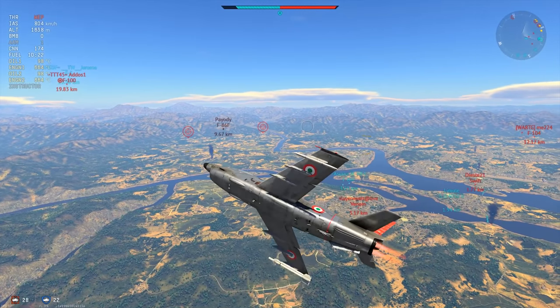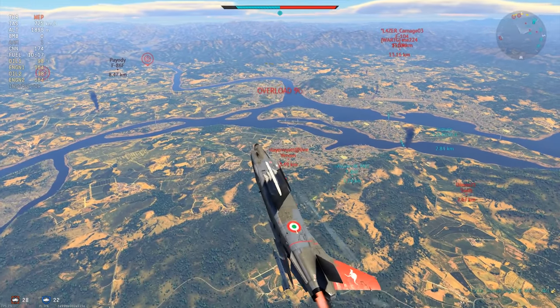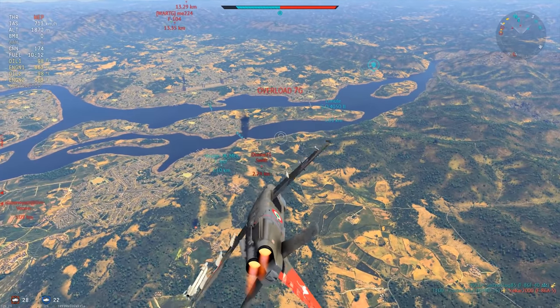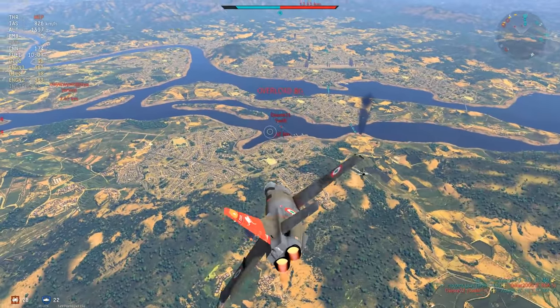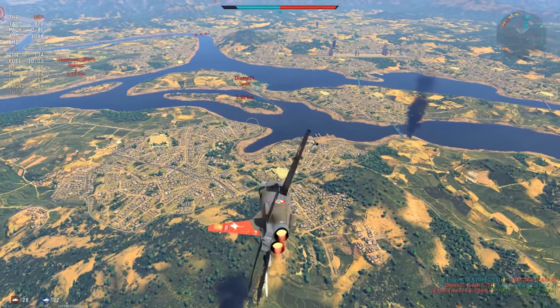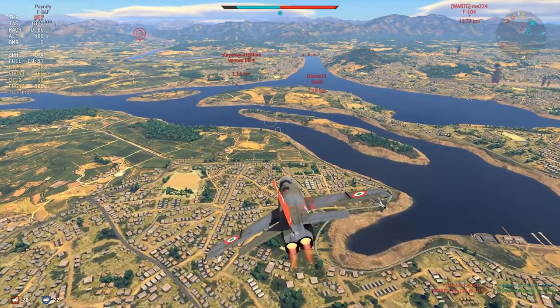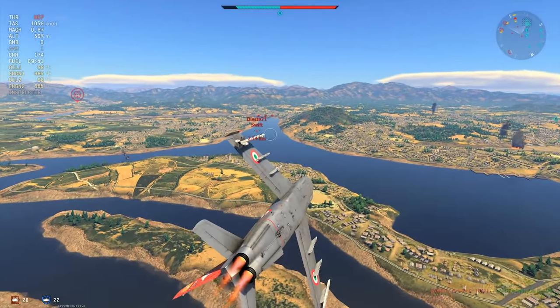We're going to pull back around, making sure that F-86 isn't on our rear. A Swift is looking like it wants a piece of the action but dives out of the way. We're keeping an eye on that Venom and the other aircraft in the distance including that F-86. He's down — a MiG-15 just shot him down, so that's fantastic. We don't have to worry about him. The Venom looks like it wants a piece of the action too.